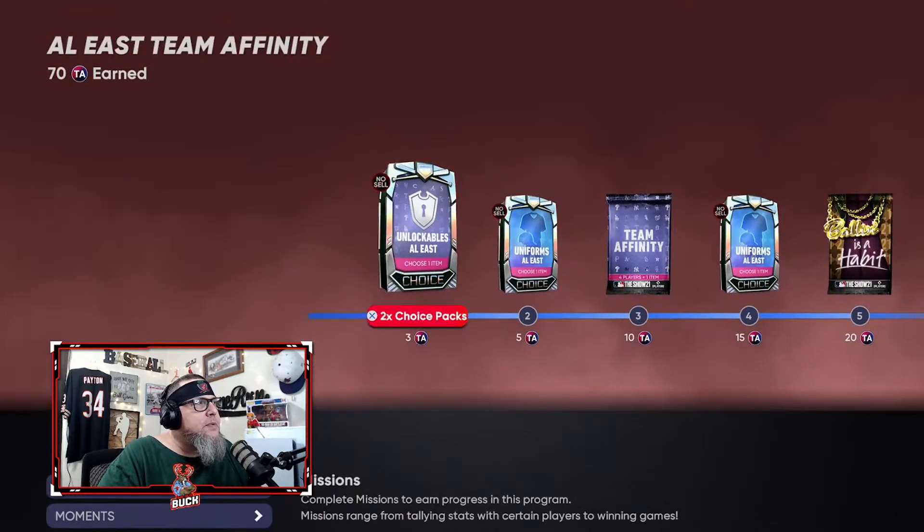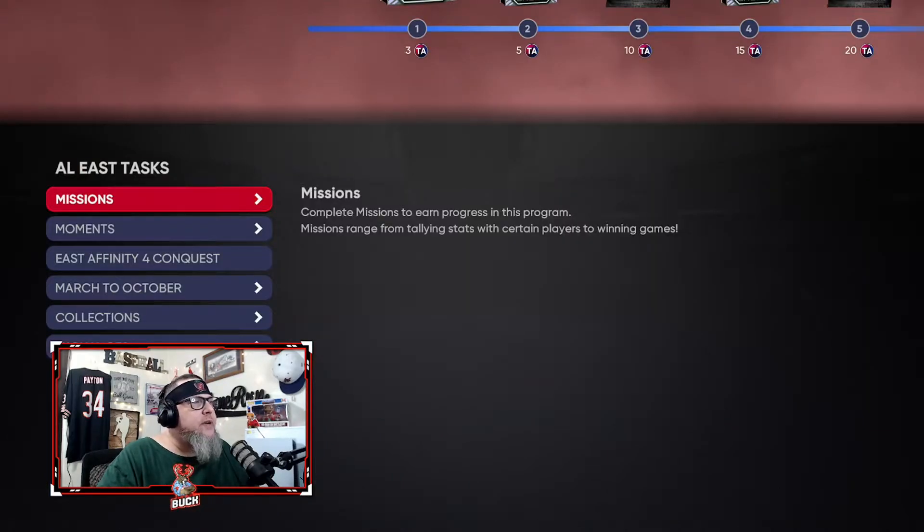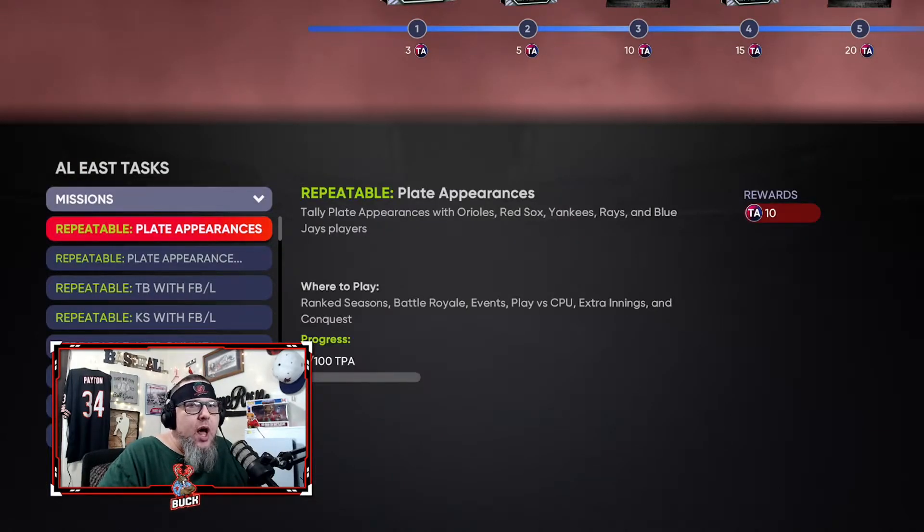Lock in 40 of these bad boys and you're at 70 points of the 150 you need. So we need 80 more points. To get those, we're going to go into Missions. There are repeatable offline missions — that's what we want.